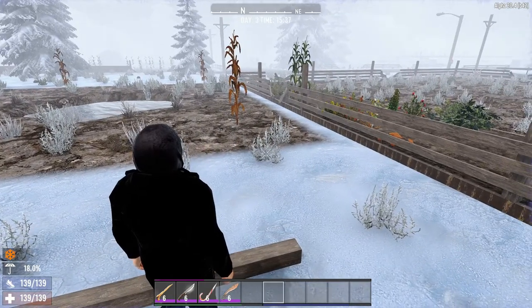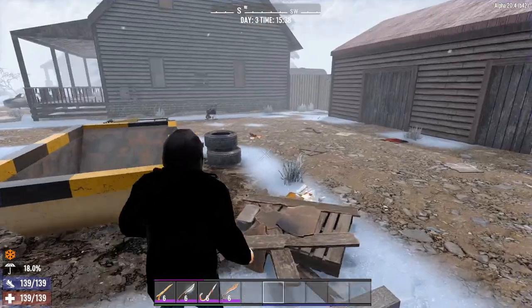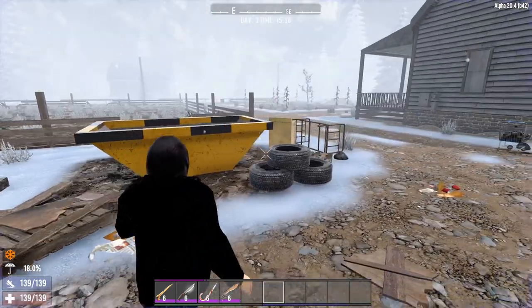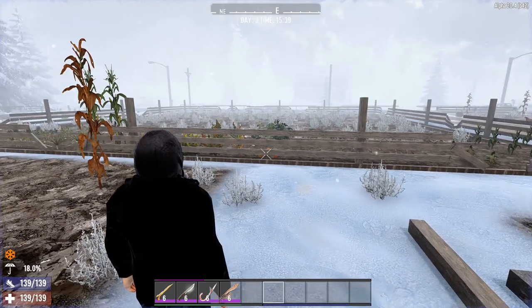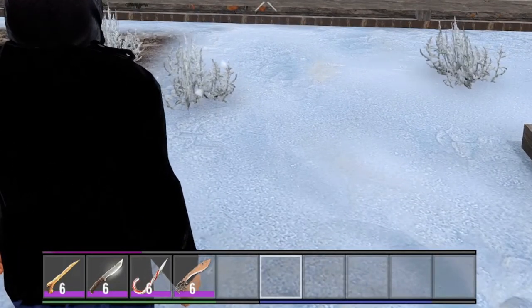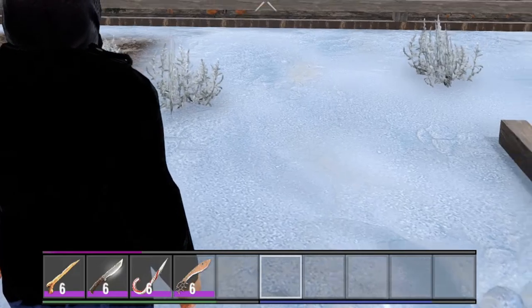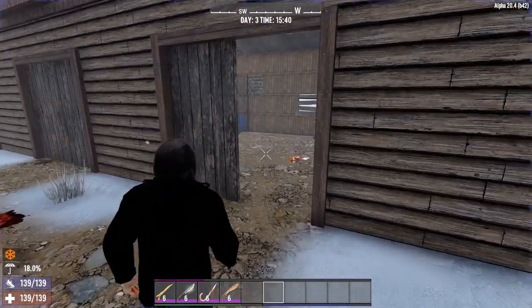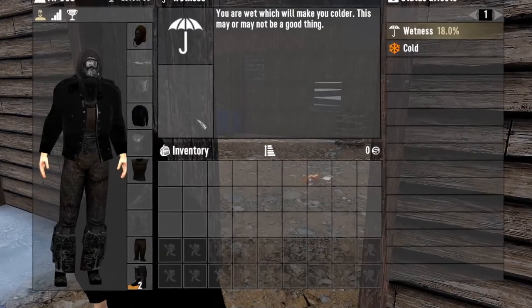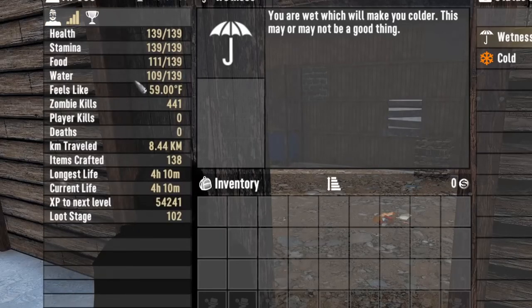In 7 Days to Die, like with a lot of survival games, you will notice that food and hydration are two key aspects that you need to keep your eye on. As I explained in the first tutorial where I went over the HUD, you can see at the bottom of your screen you have the green food indicator as well as the blue hydration indicator. To get a better idea as to exactly what is going on, head over to your character screen. If you hit the B key, you will see the core character stats, and if you click on that you can see exactly how much food and water you need.